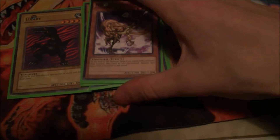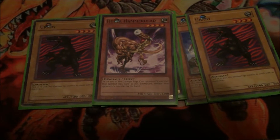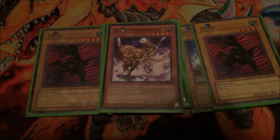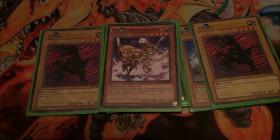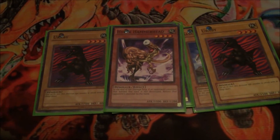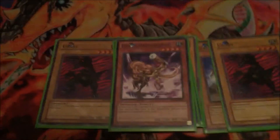Next, one Hyper Hammerhead. Hyper Hammerhead is really good at just getting rid of stuff — it's kind of like the Neo-Spacian Grand Mole of the deck. Basically when he attacks a monster and the monster is still on the field, it goes back to the opponent's hand. So if there's a big extra deck monster on the field, you just attack into it. Or if you have this face down and they attack into it, then it goes back to their hand, which is really good.